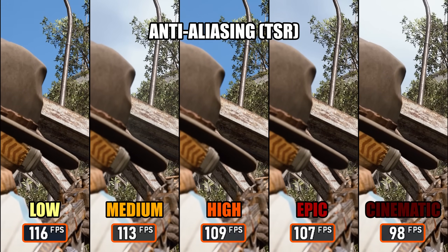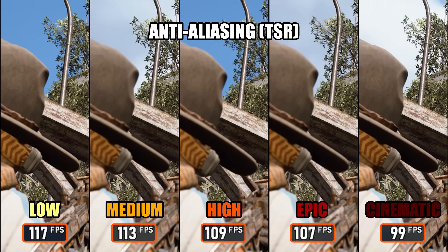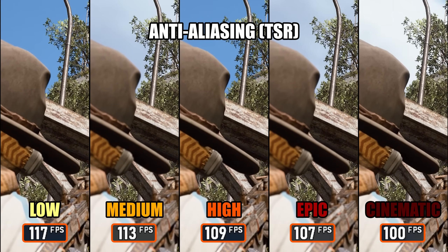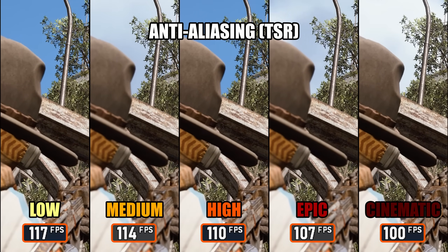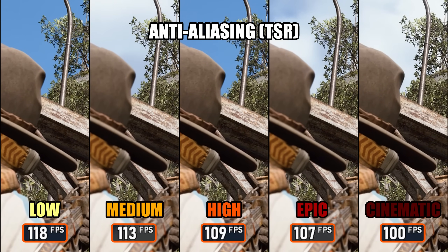When it comes to anti-aliasing, these settings only affect TSR and TAAU. TAAU doesn't impact performance much, and Epic looks best visually here. TSR however barely changes visuals but can hit performance, so it matters which method you choose. For TSR, I recommend Low to keep FPS stable without losing quality.